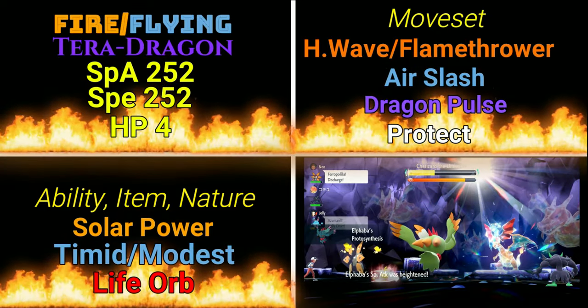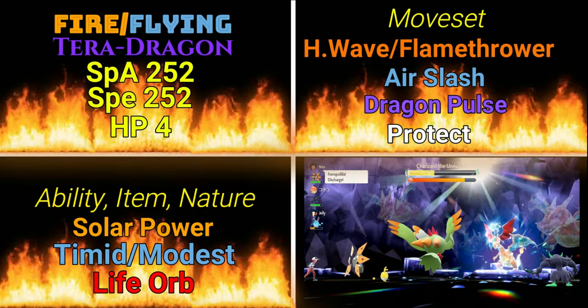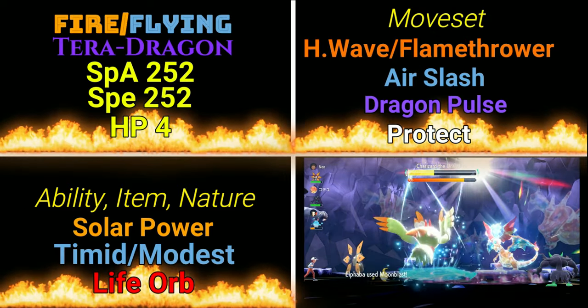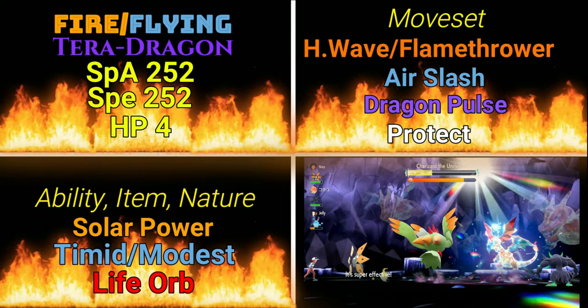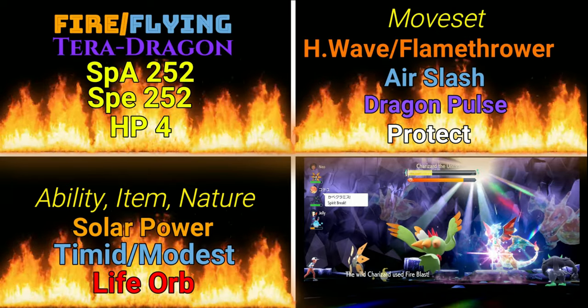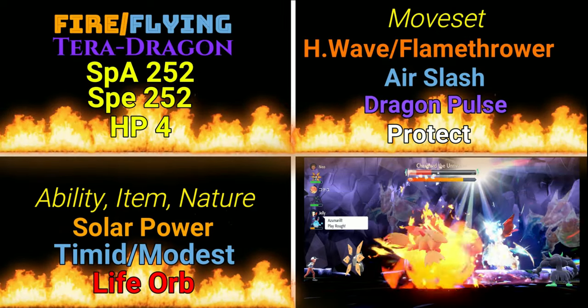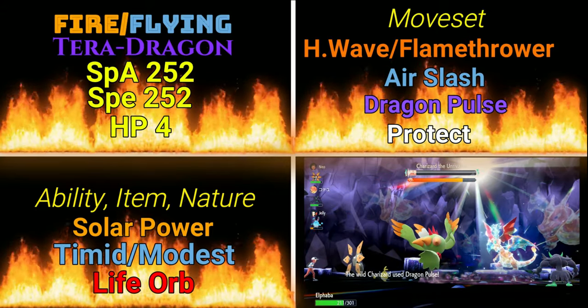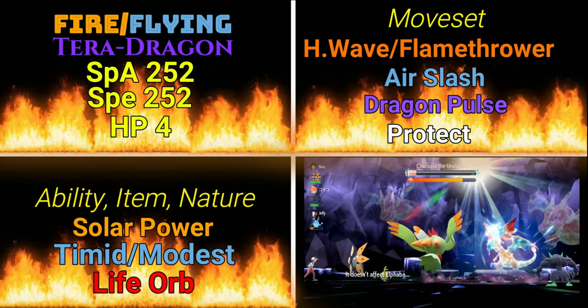As far as item, ability, and nature, it's the same as the last build: Solar Power with either Timid or Modest and a Life Orb. You could also put an Expert Belt on here if you're considering using Life Orb on something else. You might even do a Choice Scarf or Choice Specs, but frankly I would use those on something else and just stick with the Life Orb, or maybe the Expert Belt.